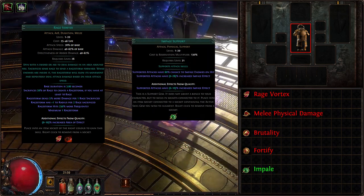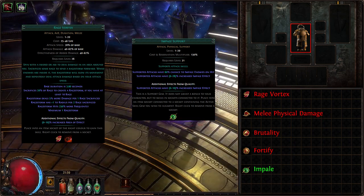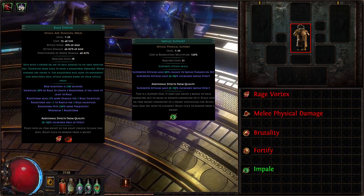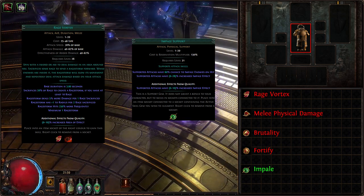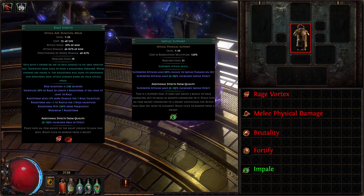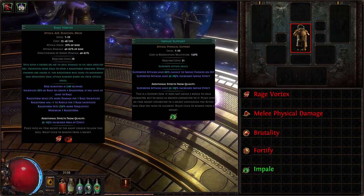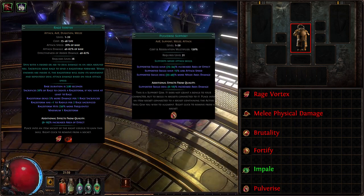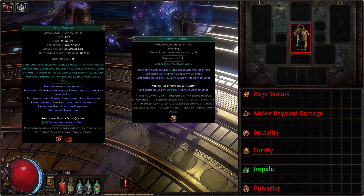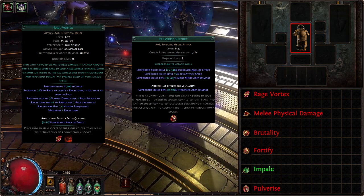The next link is Impale Support, which grants Impale Chance and increased Impale effect. Impale is a strong physical debuff that snapshots 10% of the initial hit up to 5 times by default, and with each subsequent hit deals that recorded damage to the target again — a very strong attack support gem that can essentially double our DPS. And last but not least is Pulverize Support, which in exchange for less attack speed gives our skill increased area of effect, along with more melee area damage and additional increased attack damage with quality — a very generous trade-off.